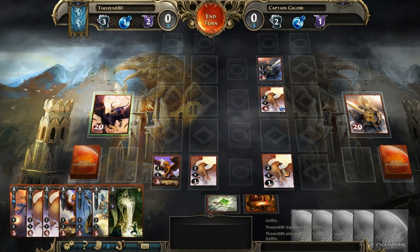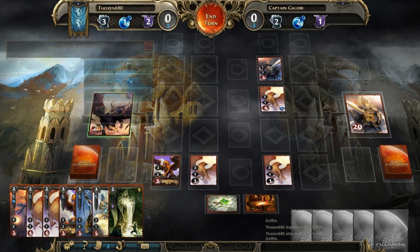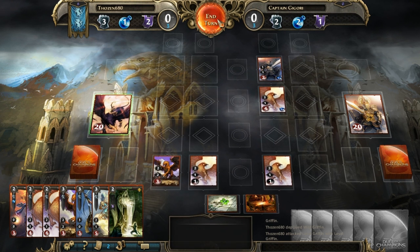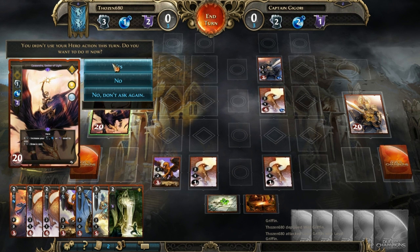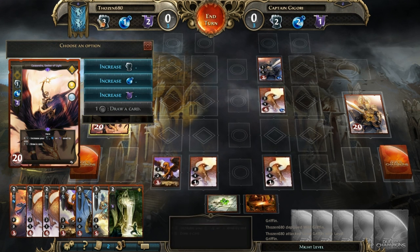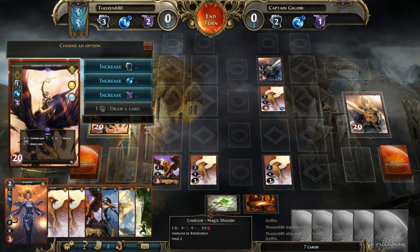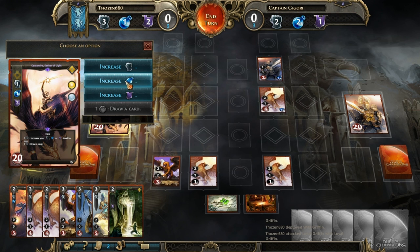Here's the thing — if you forget to use your ability, this game will remind you at the beginning, so don't worry too much. It asks: do you want to perform your hero action? Yes. Based on what we have, everything's at a maximum of three. I don't have anything with two might but I know I have it in the deck, so I'm going to cast that since I can't draw a card, and we'll end the turn.